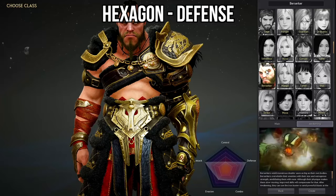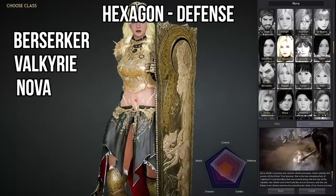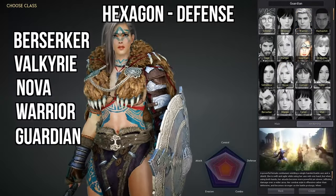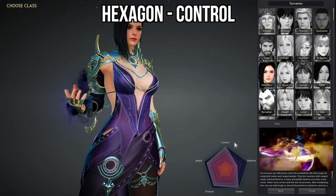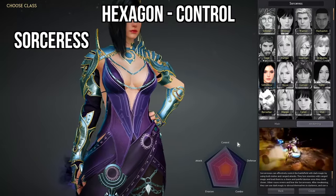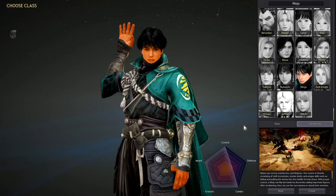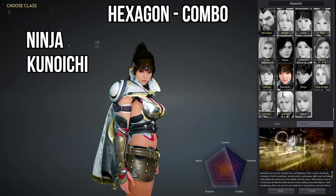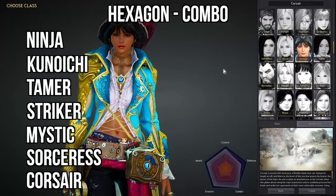The characters with the best defense according to the Hexagon are the Berserker, the Valkyrie, and the Nova, with both the Warrior and the Guardian almost making this list. Next up, these are the classes with the most control: the Sorceress, the Striker, Ninja, Kunoichi, and the Hashishin. Lastly, the classes with the highest combo are the Ninja, the Kunoichi, Tamer, Striker, Mystic, Sorceress, and the Corsair.